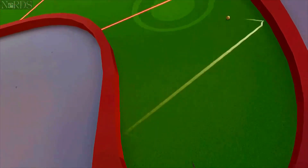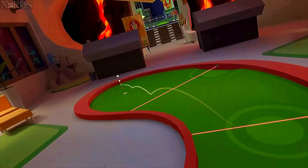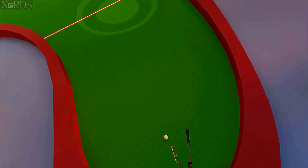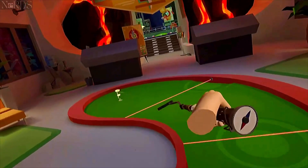Hole one. This one you can do several different ways, but I found that just jumping the lasers is easier for me because I usually hit it too hard anyways. So just bank it off the left side, let it go down in a little dip, and just hop it over.